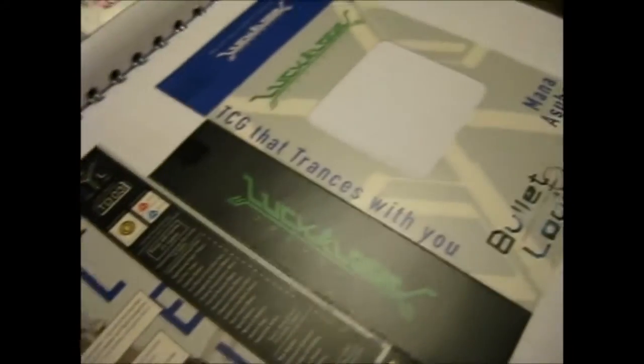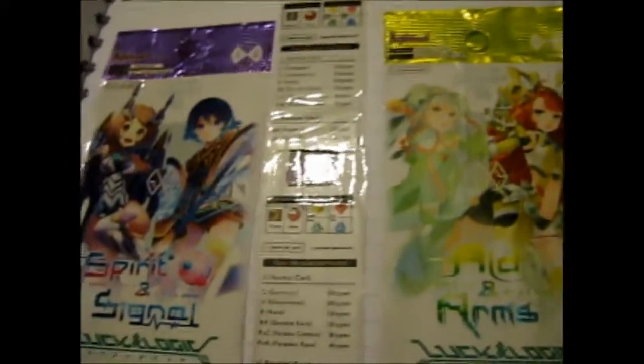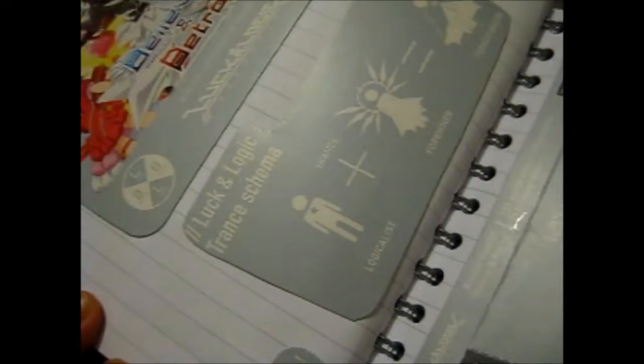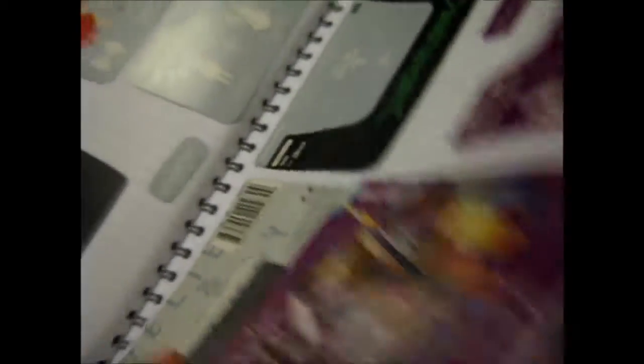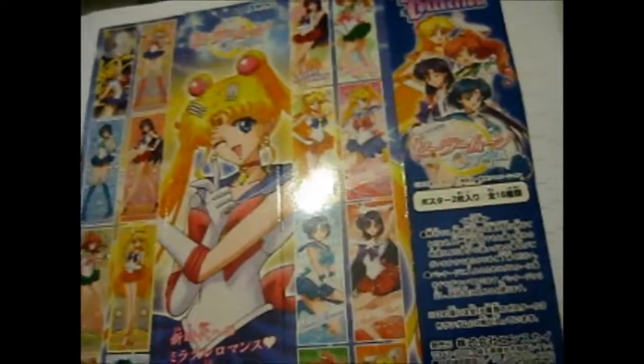And here is the Luck and Logic. And those are the Trial Decks — or Starter Decks, however you wish to say it. And these are all four of the Booster Packs. There is another one, number five, and maybe number six, but I don't really know where to buy them. Here are some of the box arts — I only bought number two and number three. And here we have the box art for the Sailor Moon Blind Box posters, which I actually have all of them on my wall. There are sixteen of them.